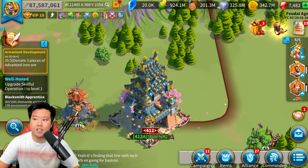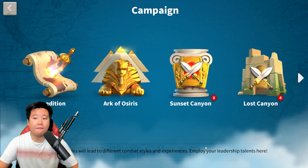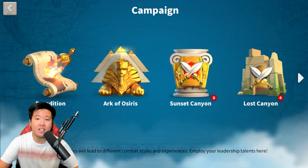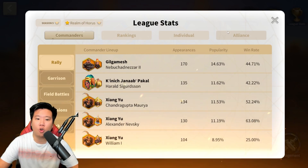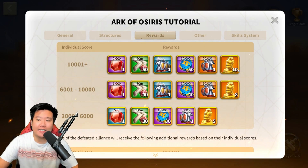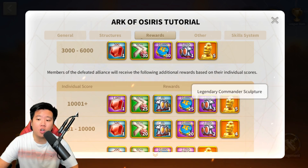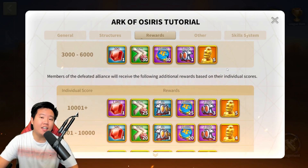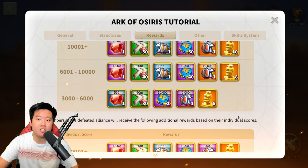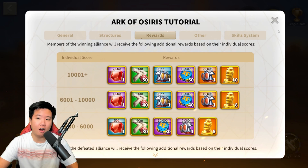The first way to obtain a legendary commander sculpture: every two weeks there is an event called the Ark of Osiris. If you participate, you are guaranteed to get legendary commander sculptures. You can go into the rules and see the rewards — if you win and reach the required individual score, you get 10 sculptures; if you lose but meet the required score, you get 5 legendary commander sculptures. When there is an Osiris League, the frequency of Ark of Osiris becomes more frequent, so you can gain more sculptures each week.